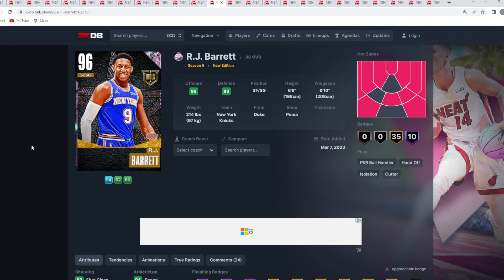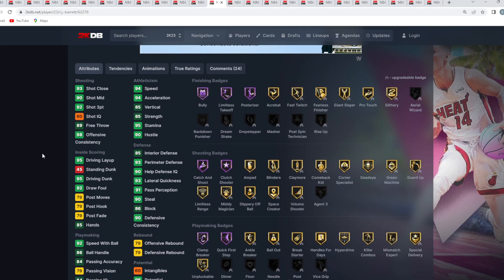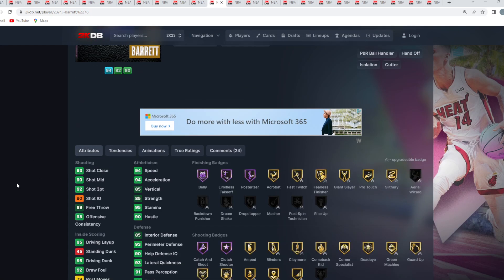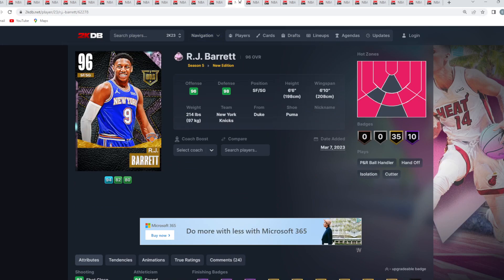At number 12 is RJ Barrett. He's a little better than Jerry West at his position because he has more size. He also has a good jump shot. You could put West over RJ Barrett — it's a fair comparison — but I'm sticking with RJ. He's a super underrated shooting guard card in MyTeam right now.